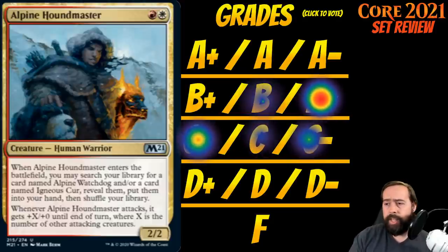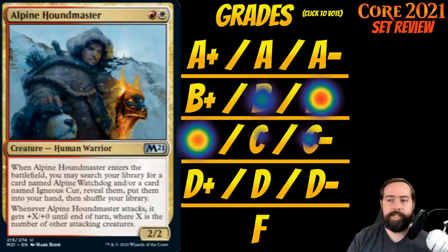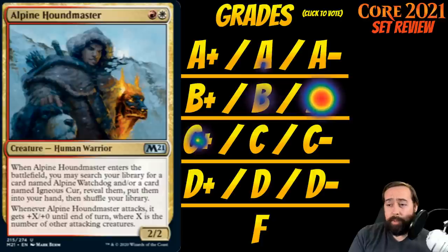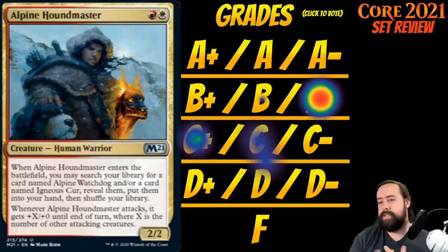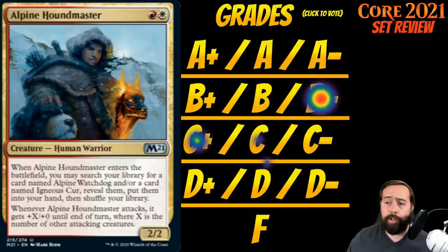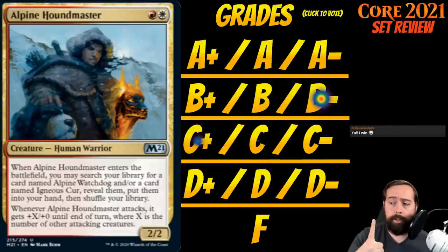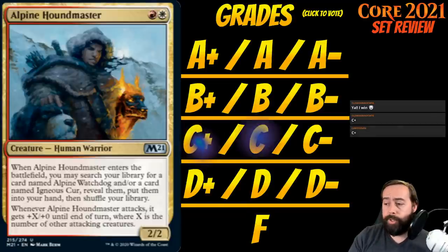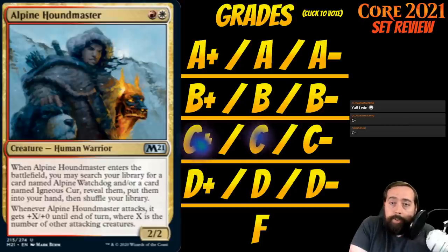It doesn't count itself, so it doesn't attack as a 3-2. This is the signpost uncommon for red-white, which is play creatures and turn them sideways. I think it's around a C+. I don't think it's quite a B-, just because you have to have those other cards to go off with this — you only get one Alpine Watchdog and one Igneous Cur. I think red-white is just going to do what it does with or without this card.